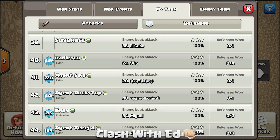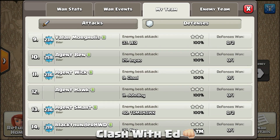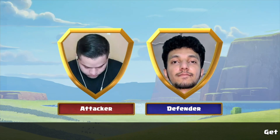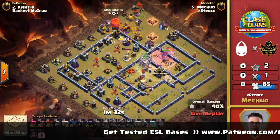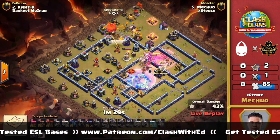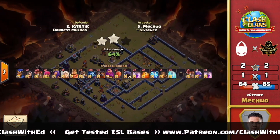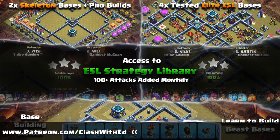But now I'll go and record more stuff, and you guys go and subscribe to the Patreon. Shout out to all of my current patrons — love you guys. Ed out. Guys, check the link in the description that takes you to my Patreon. You can get some bases like this — for example, this is Kartik's base defending in the World Championships. My team builds for Mushan, and you can also get similar bases that are custom-built and tested. Check the link in the description and go to Patreon and get the bases.